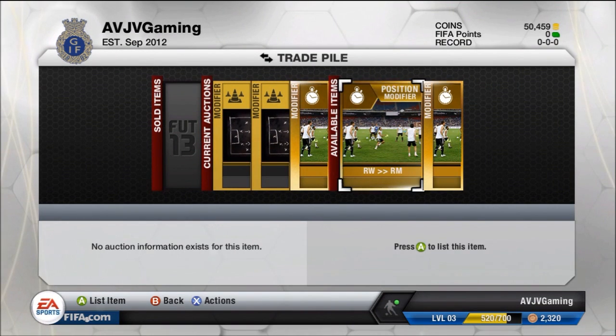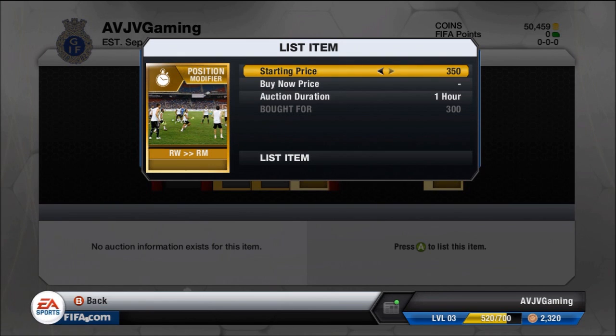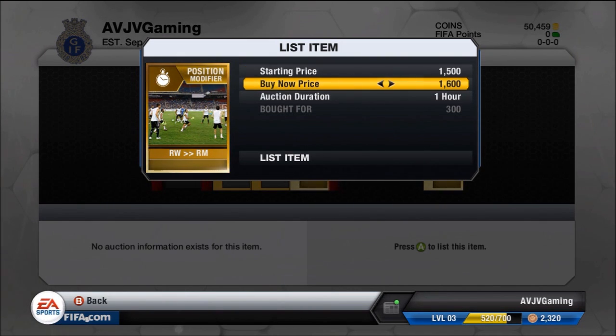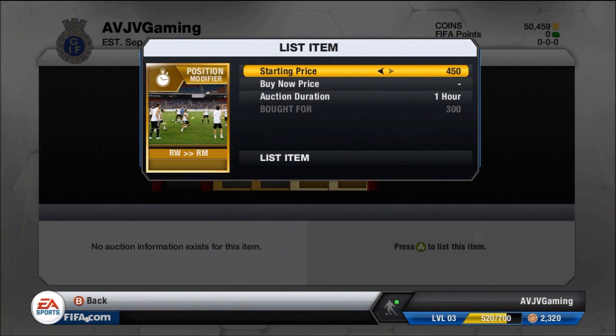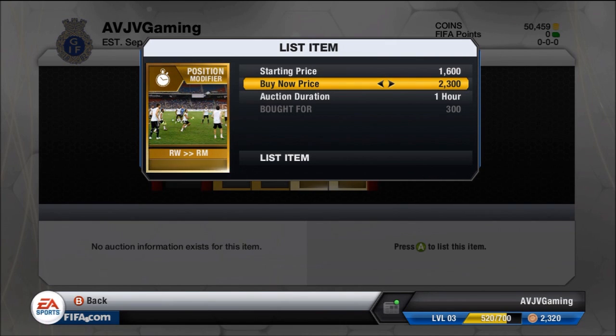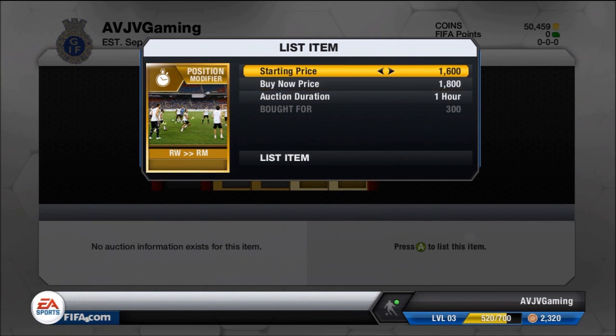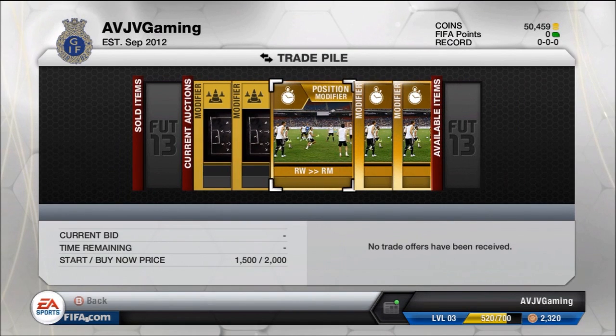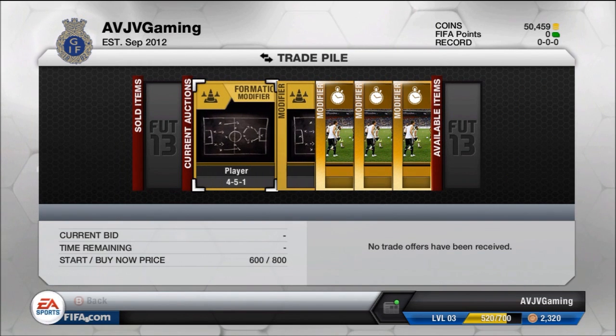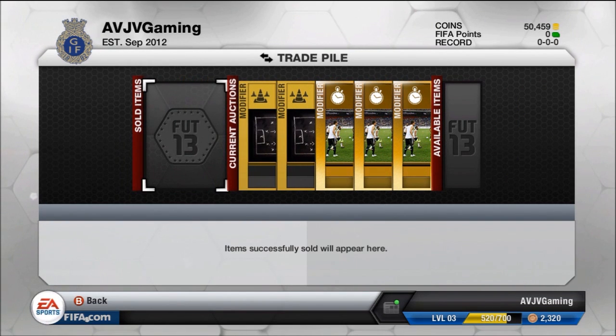Then I picked up some right wings and right mids — two of them. Literally they were back to back in the market with open bids and no one was bidding on them, so I went and put a bid on them to make some money. They go for around 2,000 coins in the Xbox market, which makes them very good items to trade because they always fit into the important 4122 and 442 formations. I listed them both with a buy now of around 2,000 coins — one at 1,800 and one at 2,000.